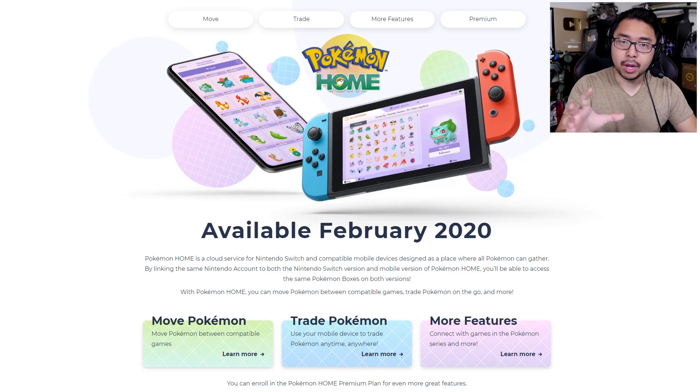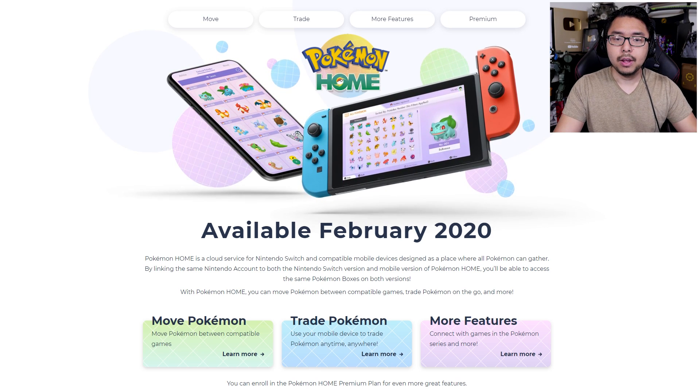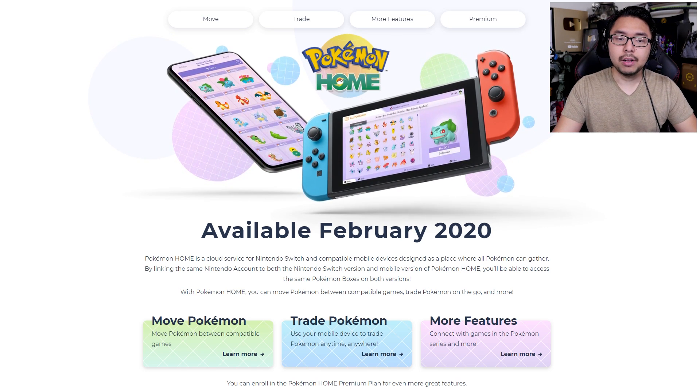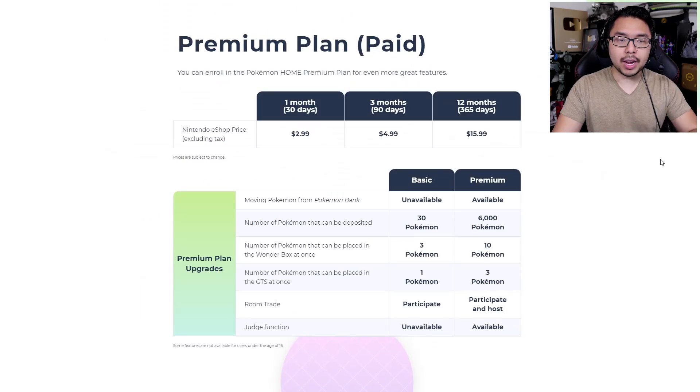Let's talk about Pokemon Home. This is an upcoming cloud-based service that will allow people to store Pokemon and transfer them over to different Pokemon games. Currently with Sword and Shield, there is no way to transfer stuff from Pokemon Bank, the previous storage service. Pokemon Home is going to be the new solution and it's coming out in February 2020. Until today, we didn't know about pricing and some of the features, but just today Nintendo released pricing models.